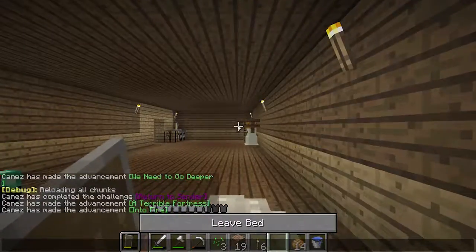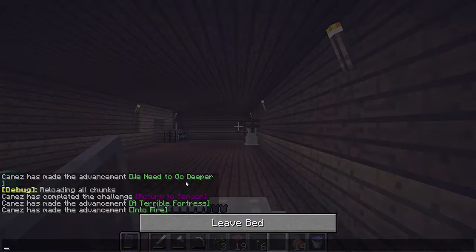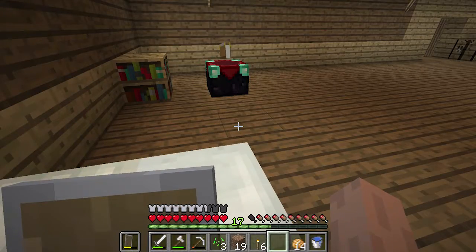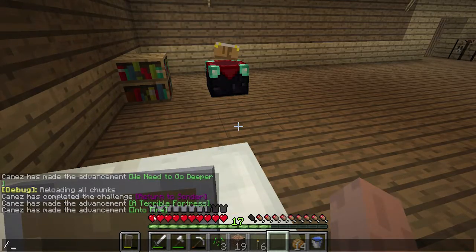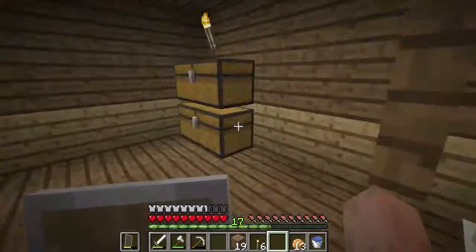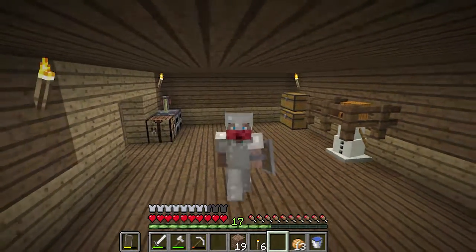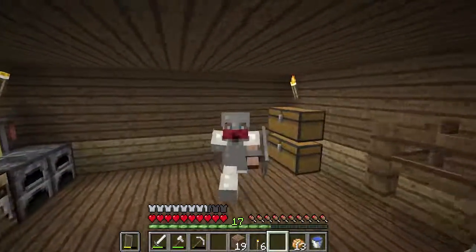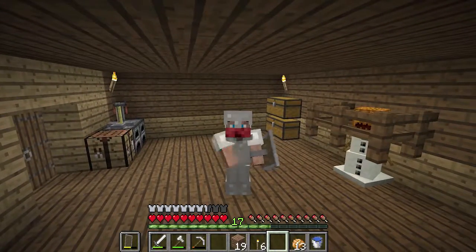We're home, it's getting dark — let's go to bed real quick and sleep. We got a lot of achievements this episode: went to the Nether, got the 'We Need to Go Deeper' achievement, killed a ghast with its own fireball, found a Nether fortress, killed a blaze and got the blaze rod — that is some insane progress. Alright, we're gonna call it quits right here, guys. I hope you enjoyed the video — if you did, please leave a like and subscribe if you're new, and I will see you gators later, bye!